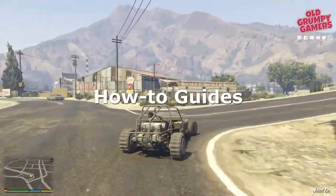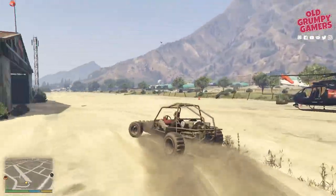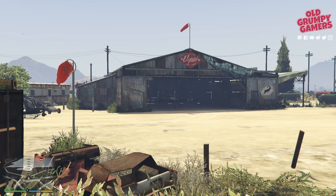If you're new to the channel, we do how-to guides, news, and giveaways, so consider subscribing and ringing the bell to stay up to date. The first business you can buy in GTA 5 story mode is the McKenzie field hanger, which unlocks after the nervous run mission. This allows Trevor to run arms to potential buyers all over Los Santos.